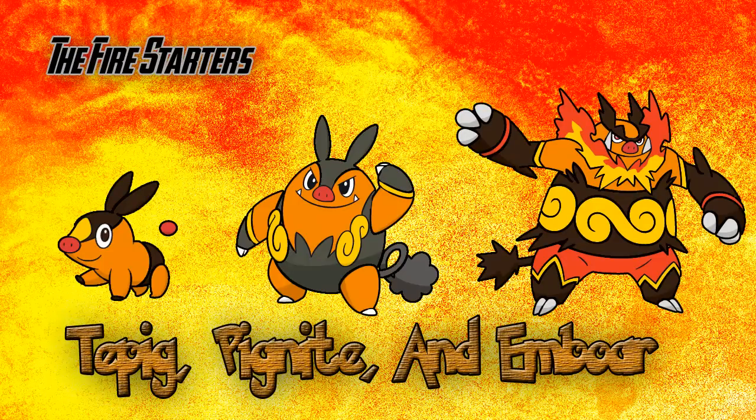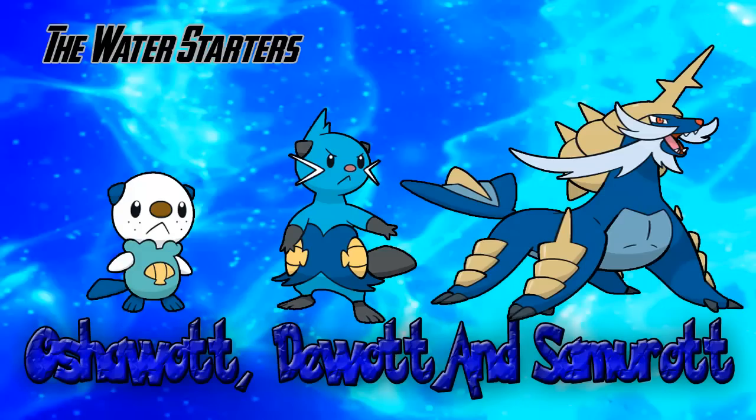Moving on to Oshawott. Oshawott mainly focuses on attack, but it also has slightly good special attack, average speed, and is well-rounded in defense. Some suggested moves are Water Gun, Razor Shell, Water Pulse, Revenge, Aqua Tail, Slash, and Swords Dance. Swords Dance and Leaf Storm are taught at level 57, while Flare Blitz is taught at level 62.